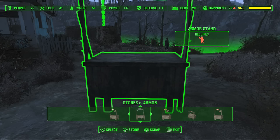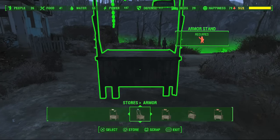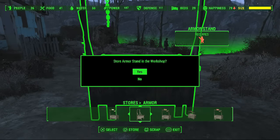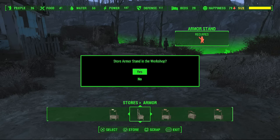So we're going to try to do that right here. Now each time you do this you're going to want to exit the workbench each time, because it resets the glitch making it easier every time you try to do it. See right there — I just did it. It's going to pop up saying that you were scrapping it, but the store armor stand in the workshop is going to pop up a split second after that. So the scrap prompt only pops up for a split second before the store armor stand in the workshop pops up, and then you press yes.